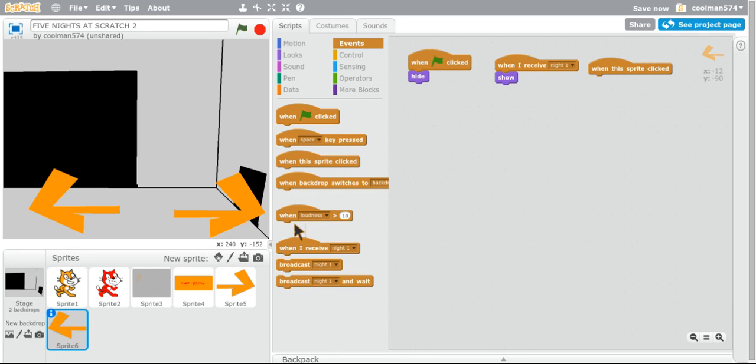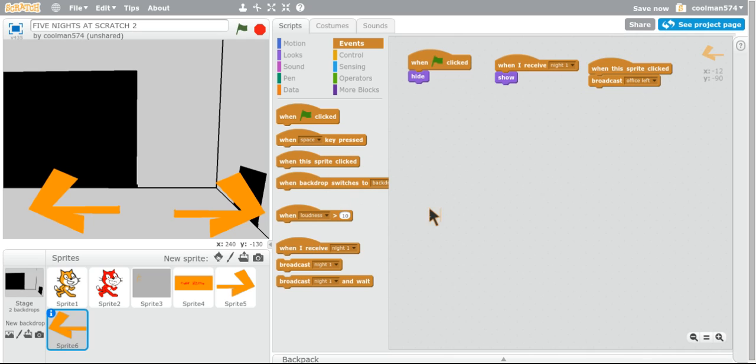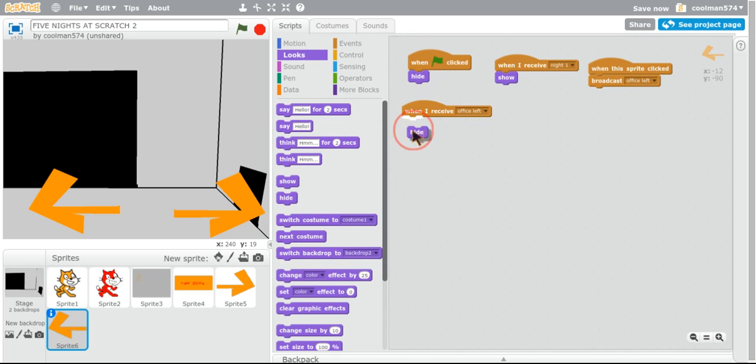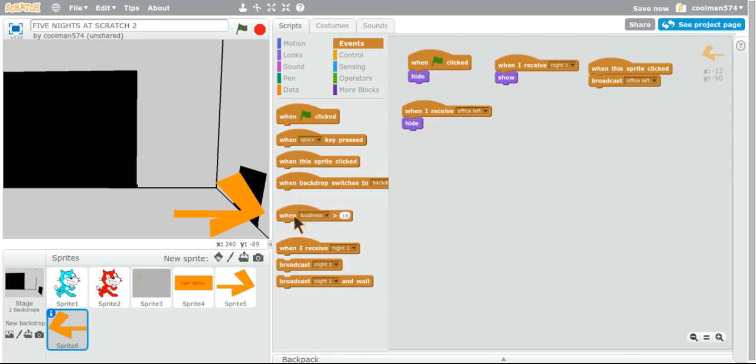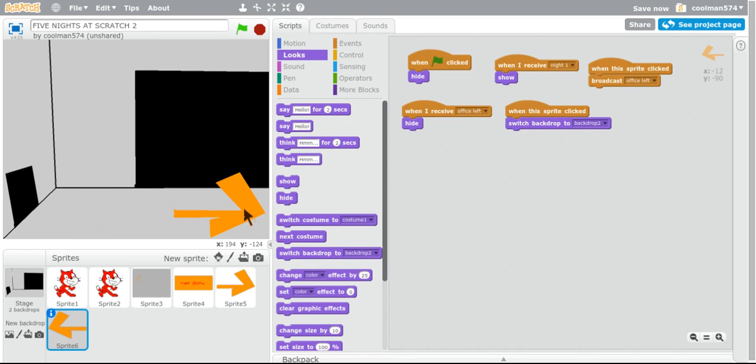This part clicked, broadcast office left. So, when I receive office left, hide. I receive office left, hide. This right — when this right clicked, switch to backdrop, backdrop. So there we go. And this does nothing.